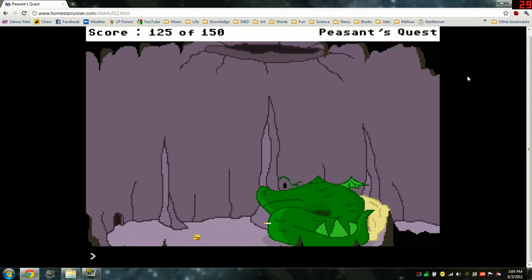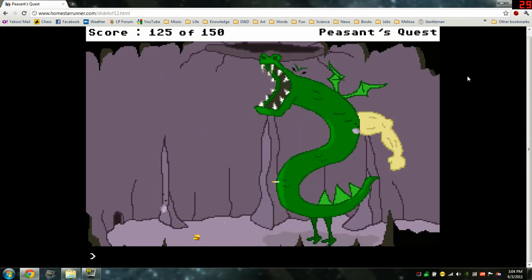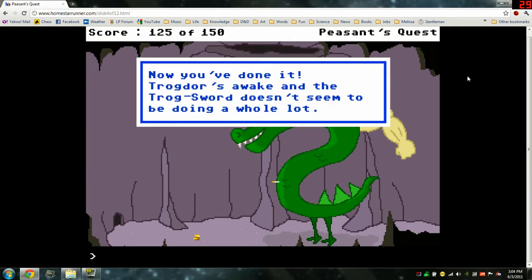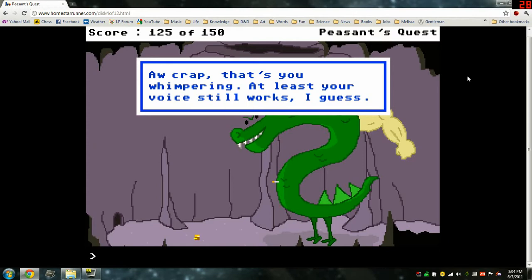I thought that didn't seem to do anything. Now you've done it. Trogdor's awake. The trog sword doesn't seem to be doing a whole lot. Your legs lock in fear. Your eyes glaze over, and you wish for some deep peasant adult undergarments. But you think you hear Trogdor whimpering. Aw, crap — that's you whimpering. At least your voice still works, I guess.